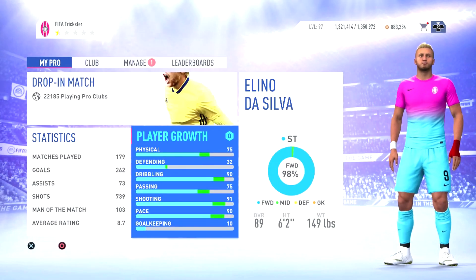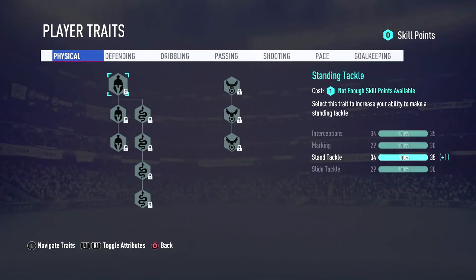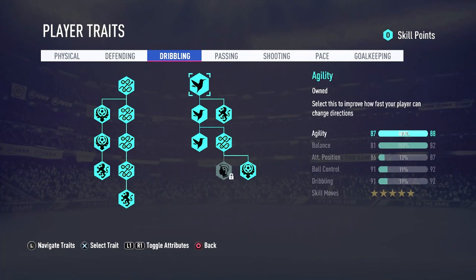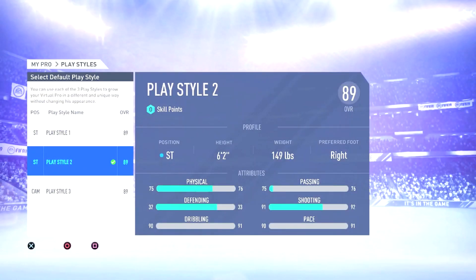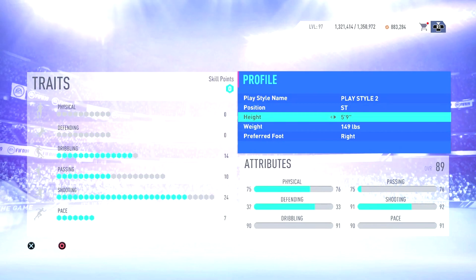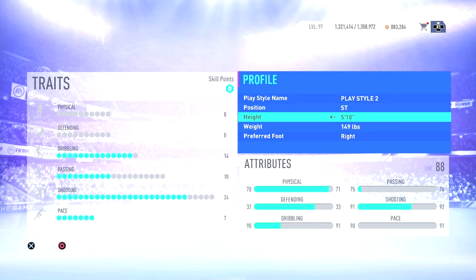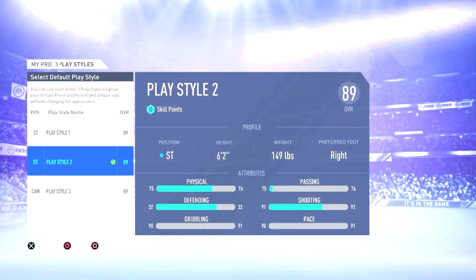Here's a big tip a lot of people don't know: you can get a higher overall just by changing your height or weight. For example, with a 6'2 149 build I might be an 89, but if I switch to a 5'8 build I might only be an 88. You can see on screen — with 5'8 at 149 my build is an 88, but switching back to my usual 6'2 at 149 it goes to 89. Your weight and height can determine your overall because of how Bonus XP is accumulated — for example, playing a tall build means you've been winning headers.